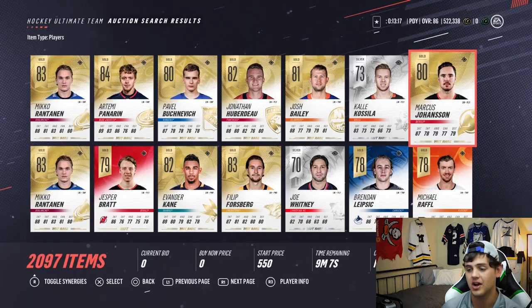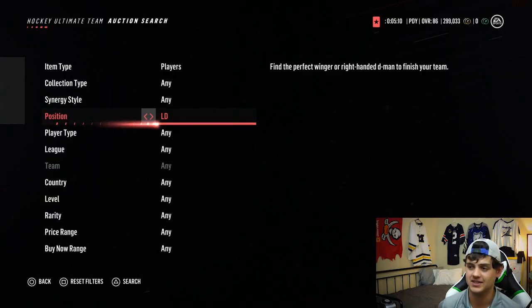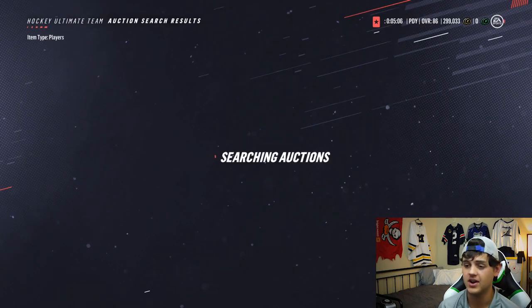Now that we got the forwards picked out, I'm gonna go to the auction house and pick up all these players, just to make sure we still have a budget left for our defensemen. We actually have quite a bit of money left - 300,000 coins remaining. Having Stamkos, Giroux, and Panarin from the re-roll sets definitely helped out and made things a lot cheaper, so we only bought about a quarter million coins worth of players.